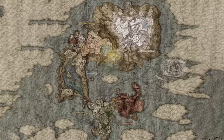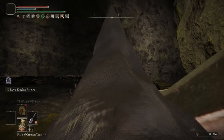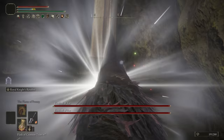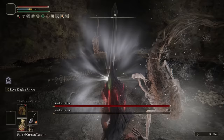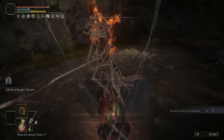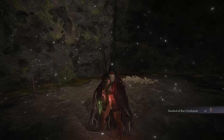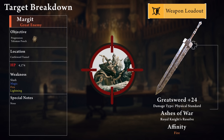Upon defeat, this boss awards us with the Kindred of Rot's Exaltation. There's only one item we need to prepare for this boss — it's in Altus Plateau and it's called the Raptor's Black Feathers, a piece of armor that increases your jump attack damage by 10%. Now we can add the Kindred of Rot's Exaltation talisman to our pre-buff routine, which raises our attack power by 20% for 20 seconds after self-poisoning.